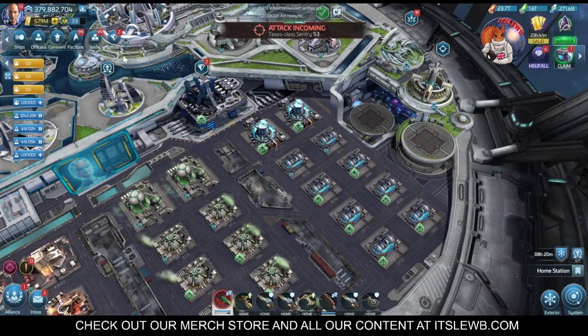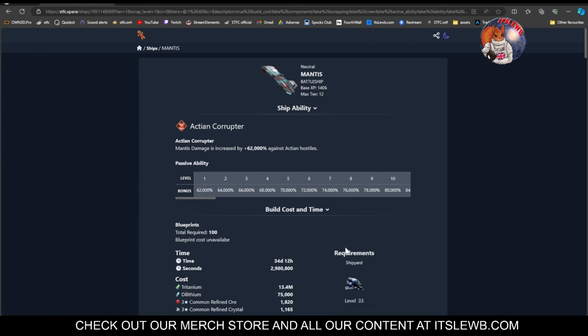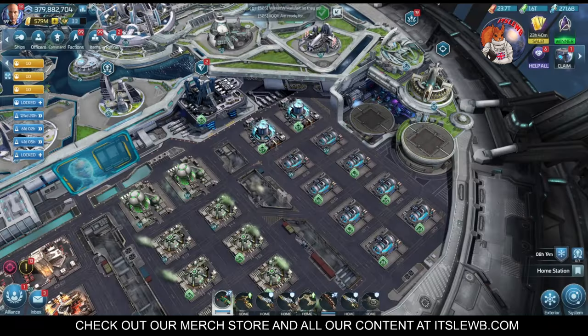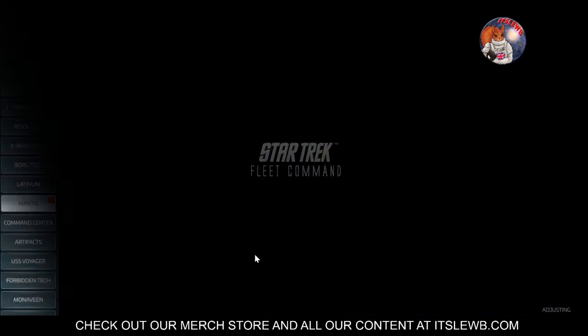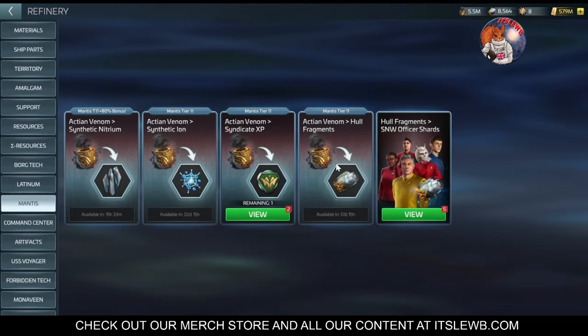One of the big sources is through the Mantis, which opens at shipyard 33. Every time you tier the Mantis, you get an increased bundle in your Mantis refinery for Syndicate XP. My Mantis is currently tier 11, and double-pulling that chest gives me 3,300 Syndicate XP per chest — so 6,600 per day just from the Mantis. It's also fantastic sourcing for Strange New Worlds officers, but specifically for Syndicate, each tier upgrade increases that payout.